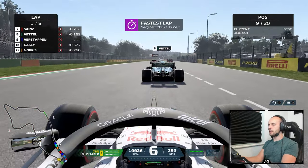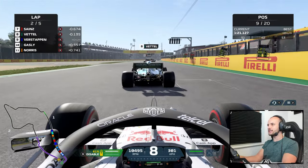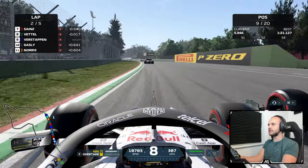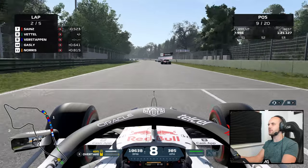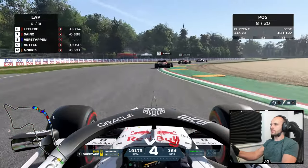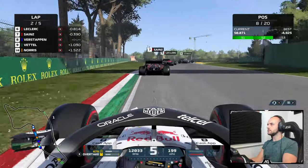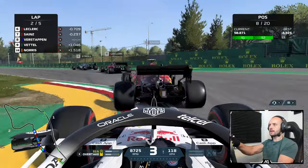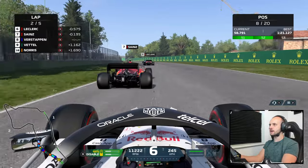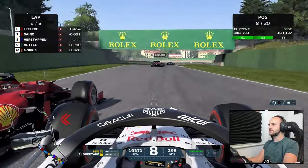Right up behind Vettel now — going to use ERS for the run to the line. Going up his inside, should be a nice easy move. This will be the default overtaking opportunity when DRS is enabled from lap three. Squeezing him out proper Max Verstappen style — up to P8. Up the order now: all over Sainz, trying to nail him into this next turn. We have to go on the outside since he's hogging the inside line, using a lot of ERS to do so.